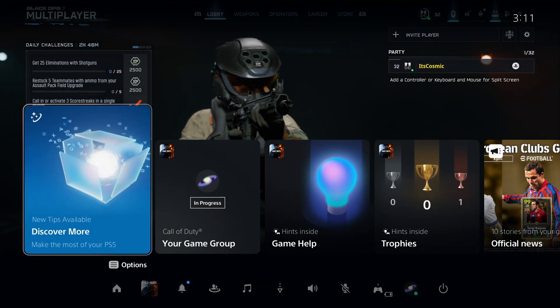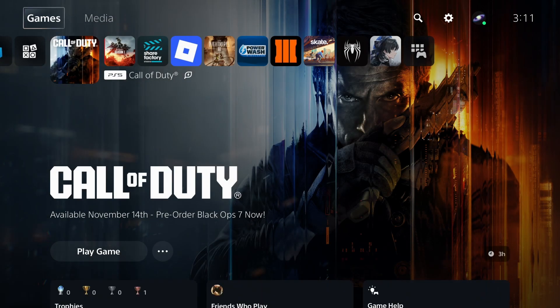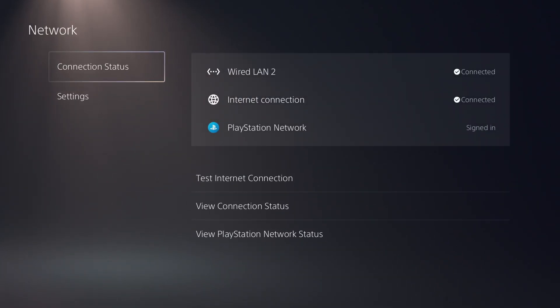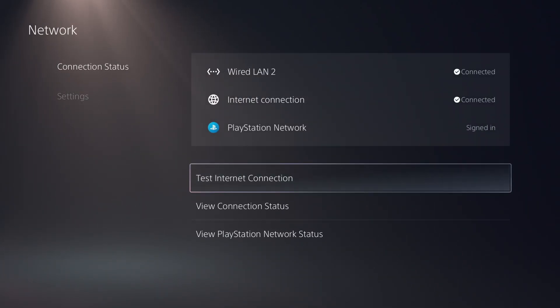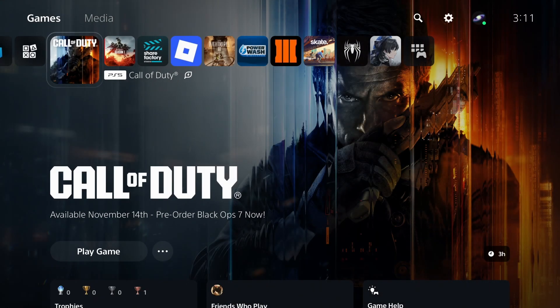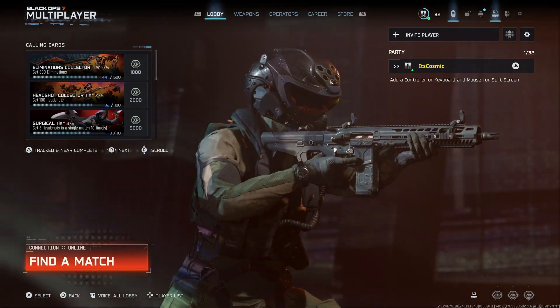The next thing I definitely recommend doing is being on an ethernet if you're able to. Go to your settings regardless of whatever platform you're on, even if you're on Windows. Go to network and make sure you're on a wired LAN connection compared to using a wireless connection, because your internet is going to be a lot more stable and it's going to benefit you in game.